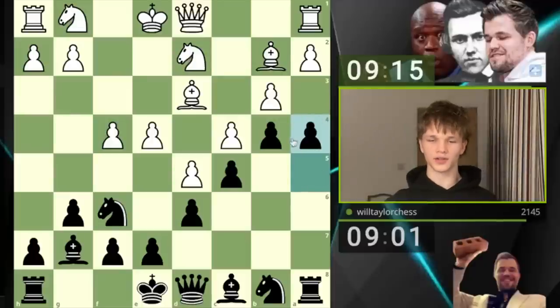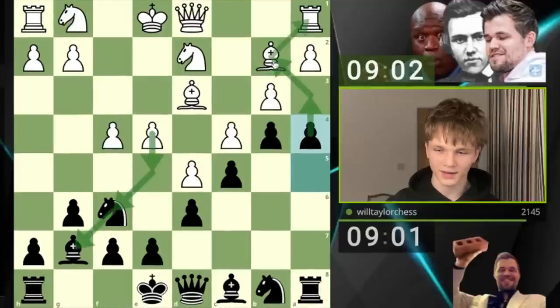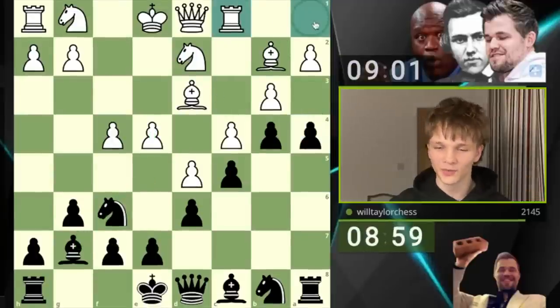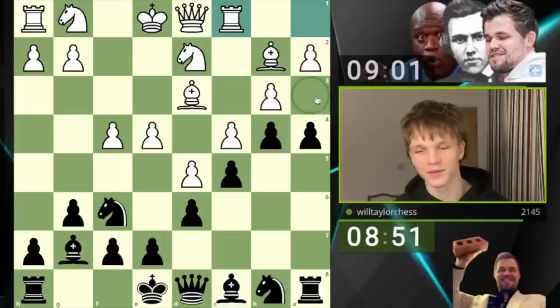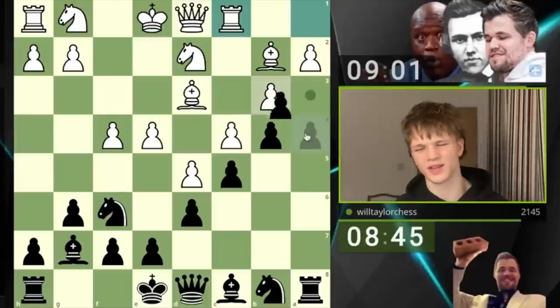You know what, if they don't take I might just play a3. That'd be so funny. Wait — e5, a3, takes, takes, takes, takes and queens. The rook comes here, I can play a3 and the bishop has to drop back, and then just in an endgame this pawn is going to be so useful. Or I take — okay, taking is definitely good.